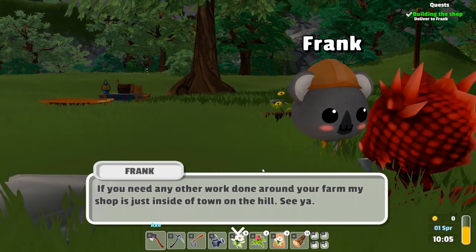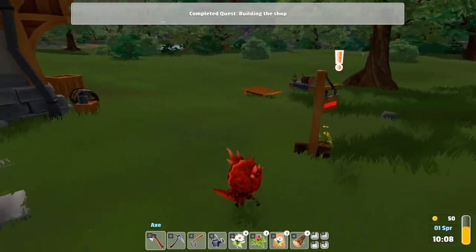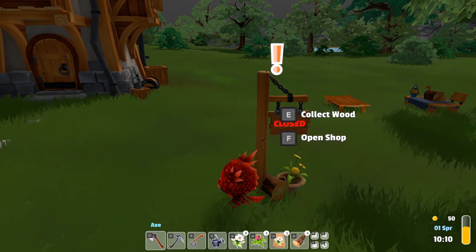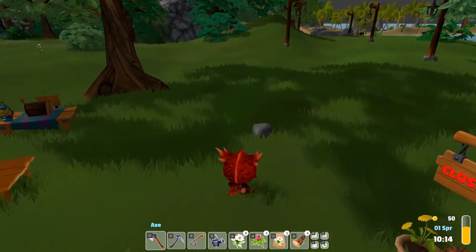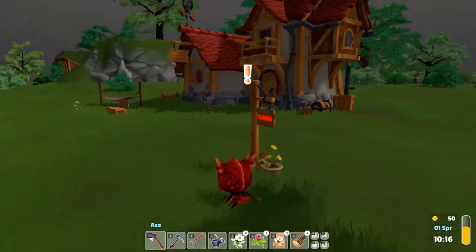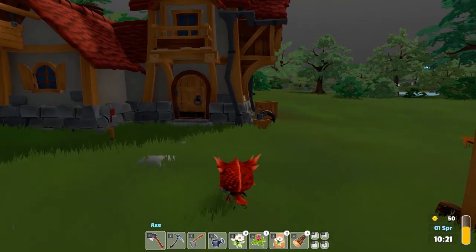E is also used - you don't even have to click! Let's grab some more wood, head back, and do the shop deal. We got seven more wood. Look at my little dragon, he's so cute! Frank says: 'Your shop is all ready to go. If you need any other work done around the farm, my shop is just inside the town on the hill.' Building the shop took 10 pieces of wood. We don't want to open the shop yet - we don't have anything to sell. What time is it? It's 10. We have an energy bar!